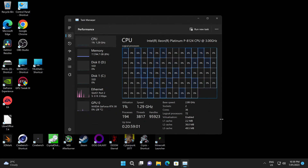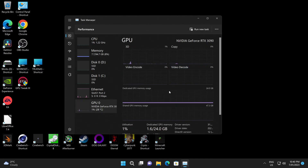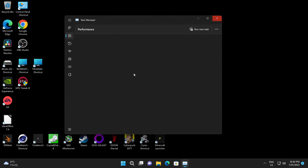Welcome back. This is what we've got: a total of 72 threads, 36 cores, and dual socket. We can see that all the cores are lit up. 96 gigs of RAM, and we're running the 3090. This is the first video that I've actually featured the 3090. It seems to be running well. Let's get some of the benchmarks out of the way.